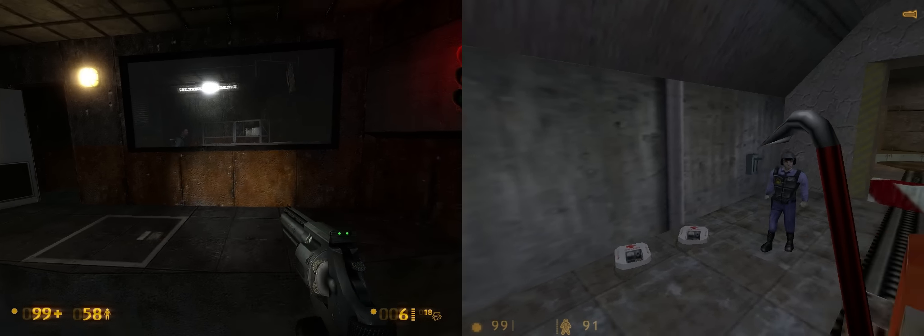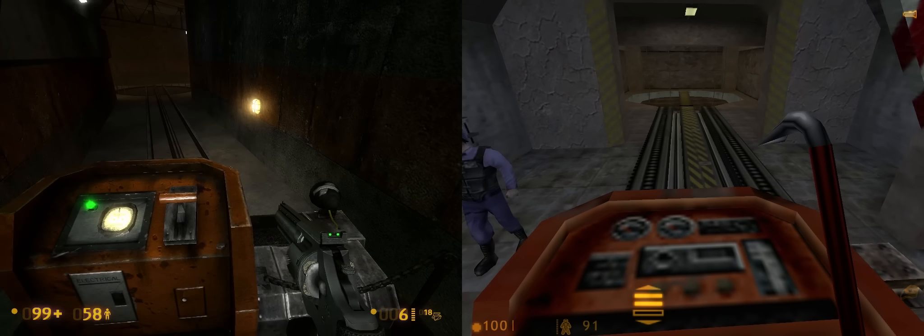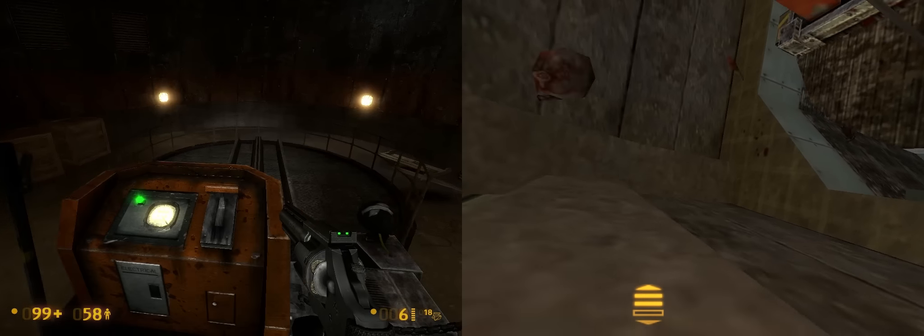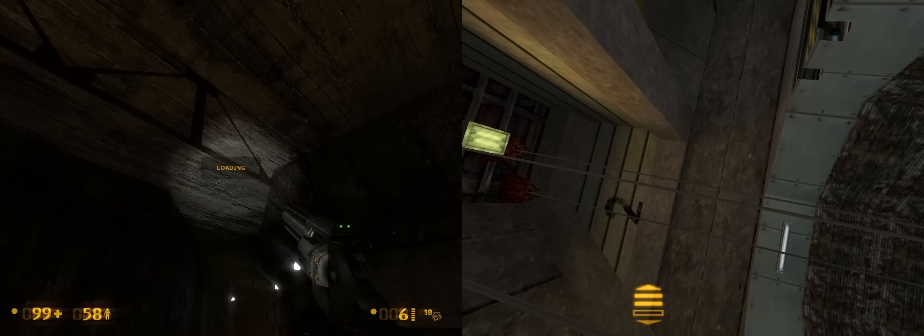You should hit the button here. In Half-Life you have to hit the button on your own, but the button's in a different location and there's no room back there — small differences. Also in Half-Life there are enemies on the ceiling trying to eat your face; none of that in Black Mesa.